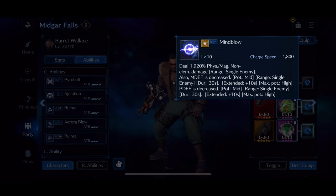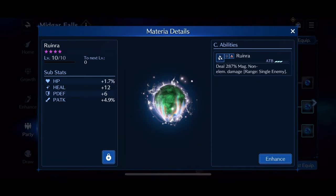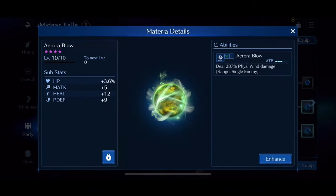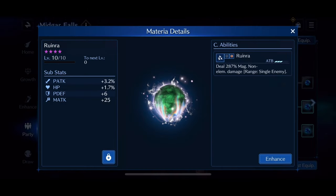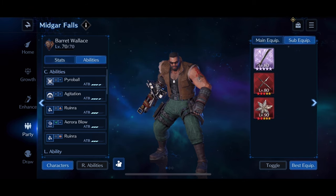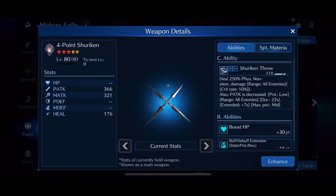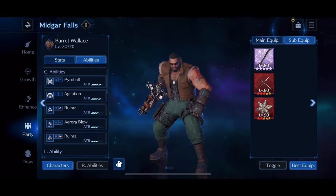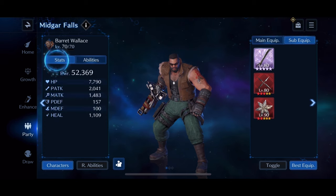I'm running a team of Barret, Tifa, and Aerith. Barret is absolutely required for this fight because he's the only person in the game for now who can raise your team's physical defense at the rate you need. The Primal Behemoth is constantly reducing your party's physical defense, and Barret's Assault Gun is the only weapon that can counteract that in a timely manner. I have it at overboost 0 — you don't need it at overboost 6, that's completely fine.